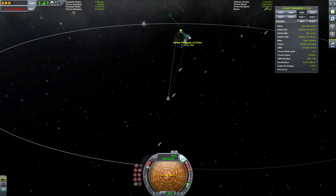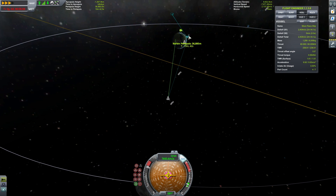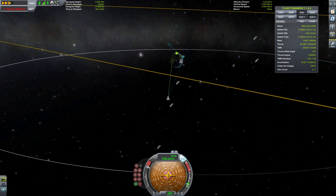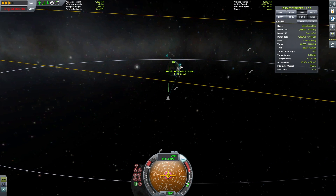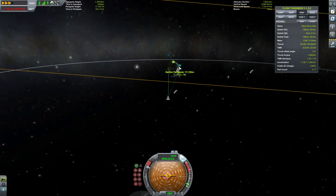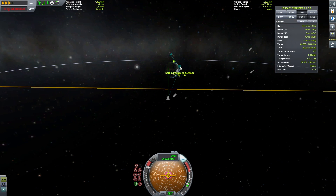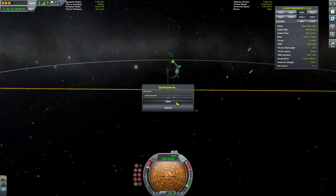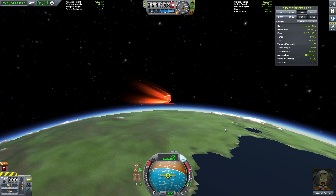Our last stage here is a nuclear stage with a lot of delta-V. The main disadvantage is the low thrust and the fact that it takes a very long time to burn through, but I think it's worth it here in the final stage. As we're approaching engine cutoff, Jeb looks down at the speedometer — and that's a little bit scary. We're approaching 10 kilometers per second.